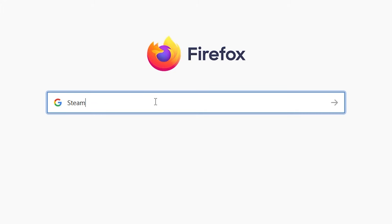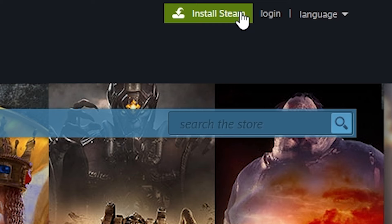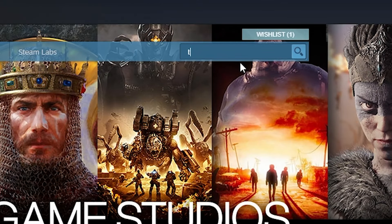Pull out your Google, type Steam. Once you go to Steam, click Install Steam. Install it on your computer right now. Open up your Steam, go to the store, type Toribash.